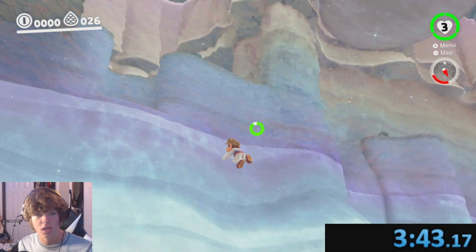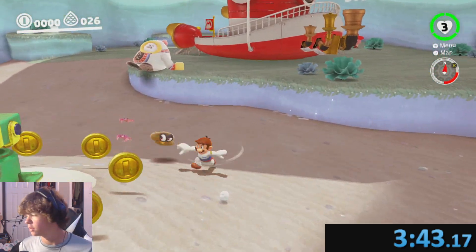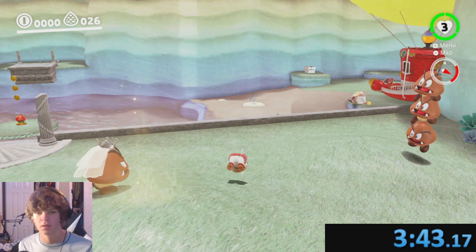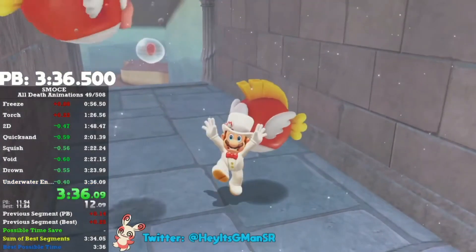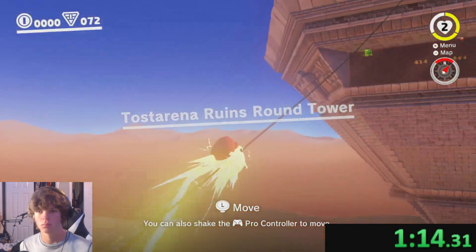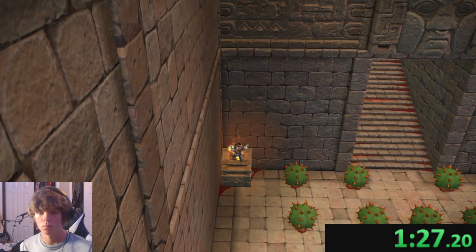I'd finally gotten a time I was happy with, and I decided to submit it to the leaderboards. They retimed it and it turns out it was actually a 3:42 instead of a 3:43. That placed me at 20th in the world. I was very content with this run as I had no mistakes and felt my movement was very fast. But to be honest, I don't know how the world record is a whole seven seconds faster than my run — I feel like I did just about exactly as they did. Anyways, if you want to see the full run, I'll put the link in the description. Thanks for watching!